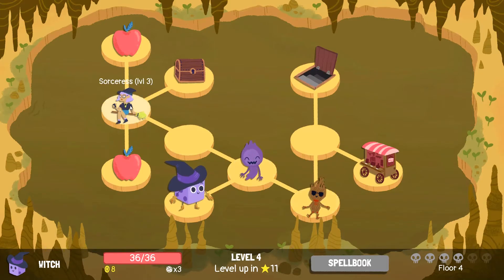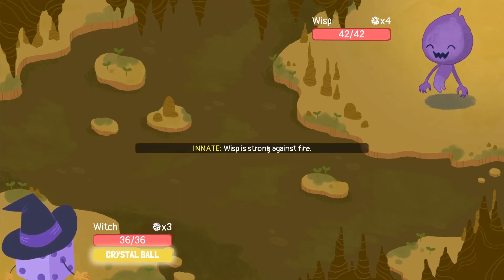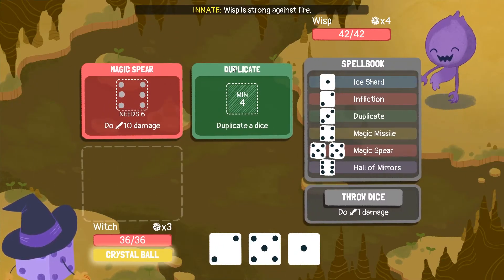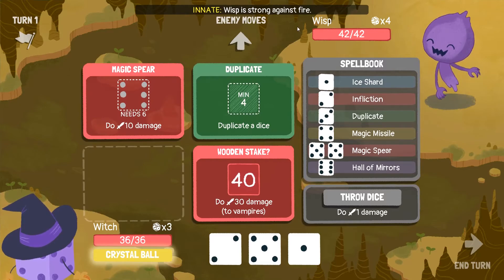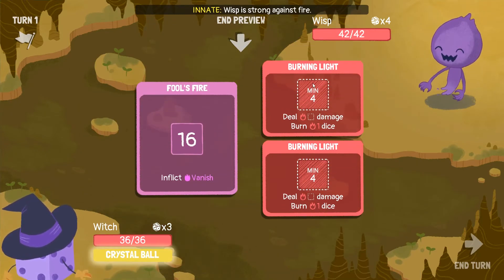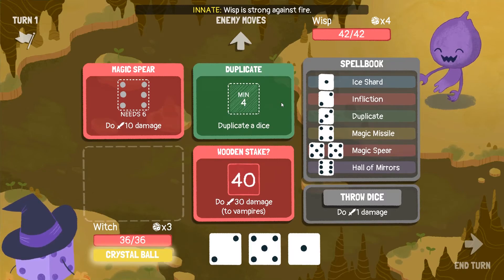The wisp. This is the only way. New enemy — let's see. Wisp is strong against fire, nooo. Inflict vanish. What does vanish do? And he burns. He has 4 dices, but these abilities need a minimum of 4, so if we freeze him...